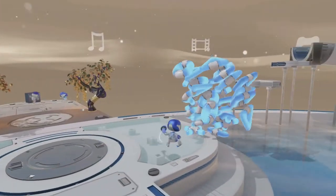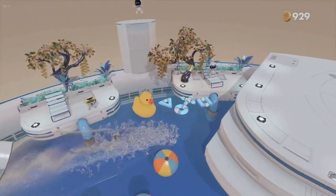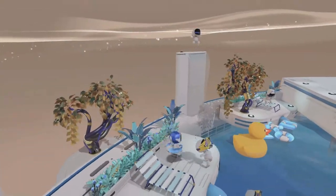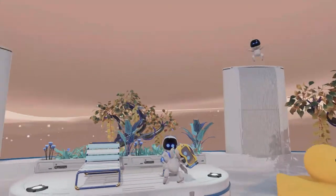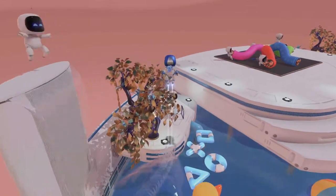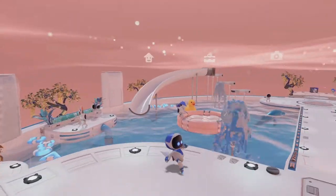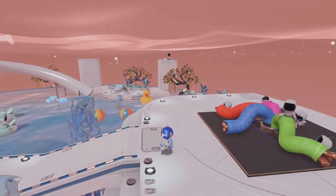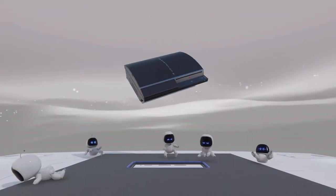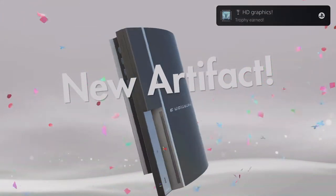Let's see if we can find any more secrets around here — there's bound to be some. I don't see anything else — that's actually a PS3 Slim, or Super Slim actually. The little waterfalls right here, that is so cool, man. I don't see anything else, I think that's everything in this area. But I feel like this is the last part of this level. Hey — it's a PS3 fat! HD graphics.